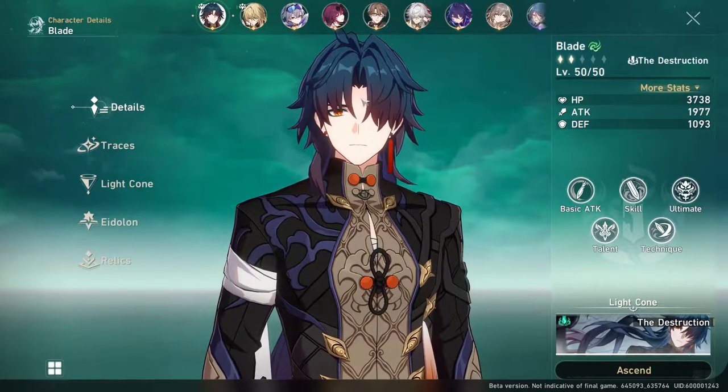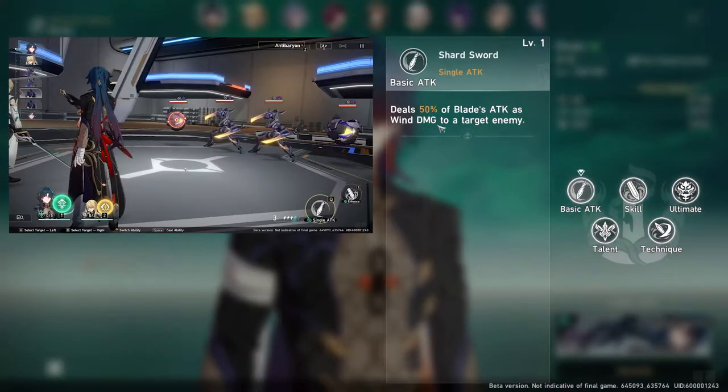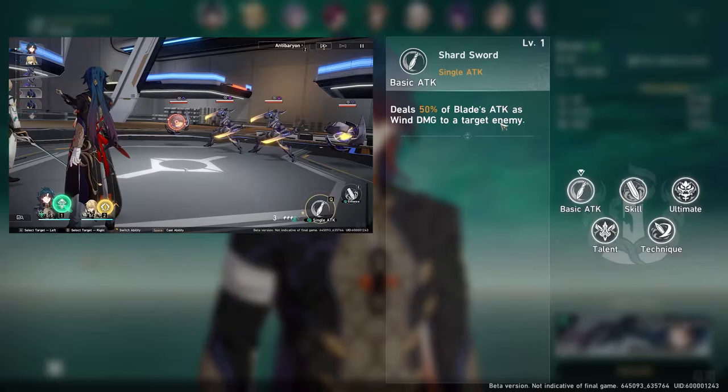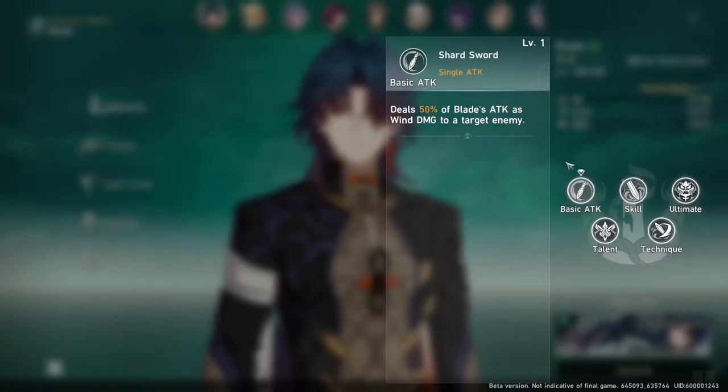Alright, let's go over his kit. His traces are all level 1 for me, so these are base percentages. His basic attack does 50% to 1 enemy. This basic never changes, but I note it every time because some characters do have additional effects with their basic attack.